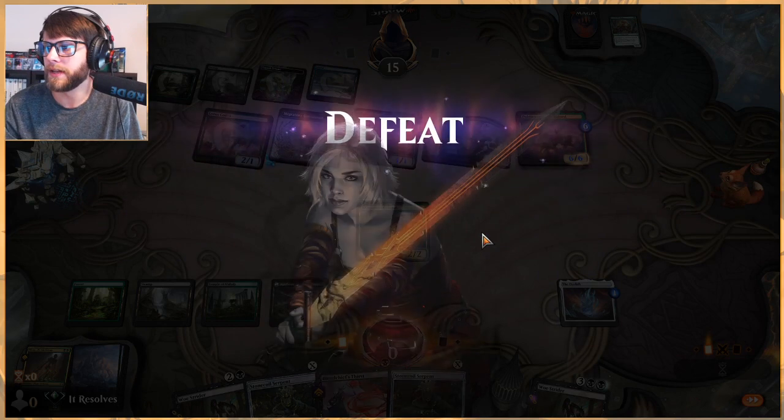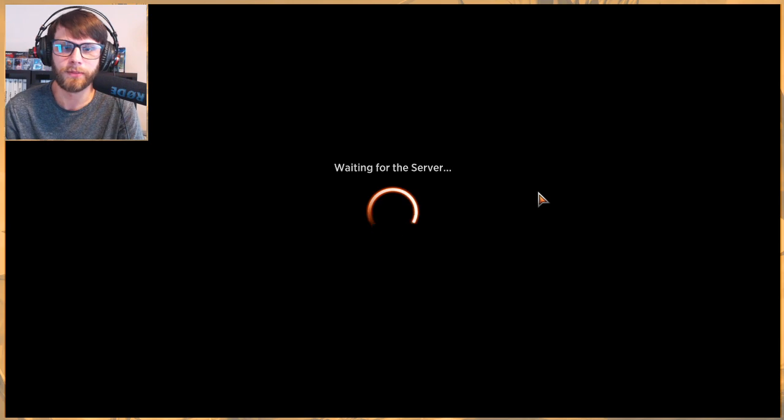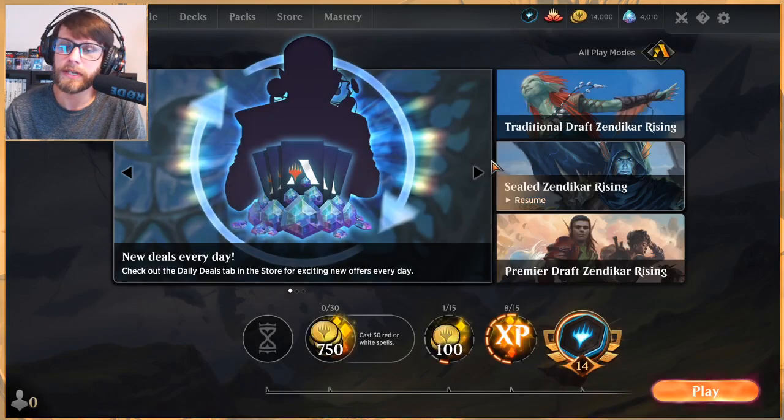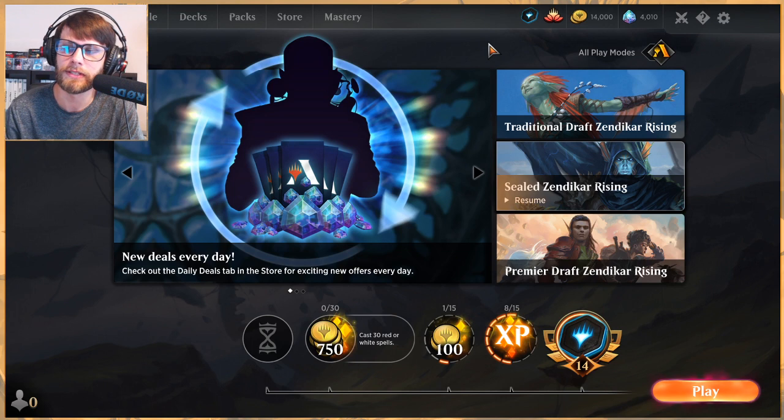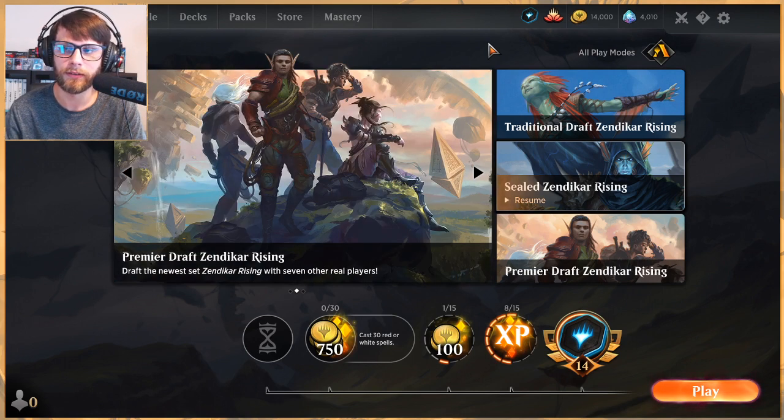Unfortunately, only a record of one and two here — not doing super great. That seems like a more succinct version of this deck — obviously it's Sultai, not just Golgari. But I think we can take some lessons from that: Pelakka Wurm being a very good example, and the mutate mechanic, which I didn't even think to play into, was obviously very good as well. I really like this deck though — I love the idea of a +1/+1 counters theme because there's a lot of support for it, especially with Zendikar Rising. Hopefully you guys enjoyed it — we'll try to get a game two up soon, so stay tuned. Thank you guys so much for watching!